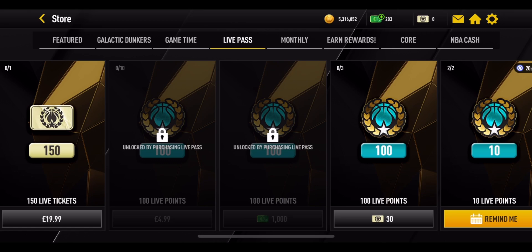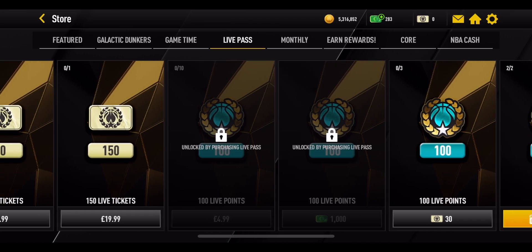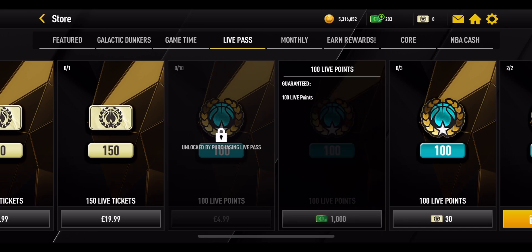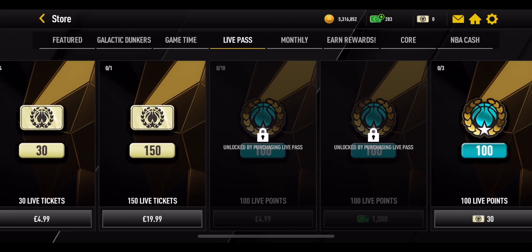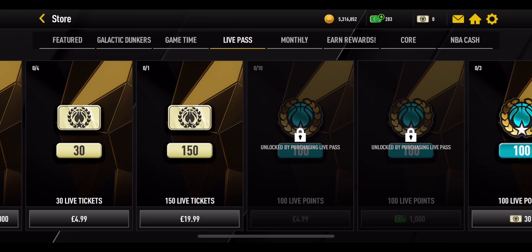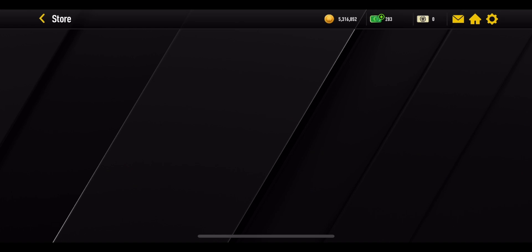You'll also notice that spending live tickets — 30 live tickets for 100 live points — is an option in the store. I don't really recommend it because there are better things to spend your live tickets on. However, if you're just 100 or a couple hundred points away from getting a live pass master, you can go ahead and spend them. There are also two locked offers that become available if you purchase either of the live passes.